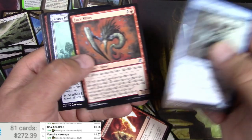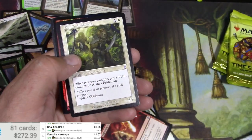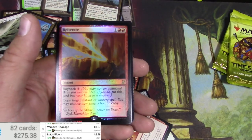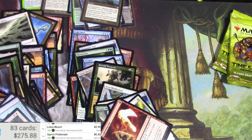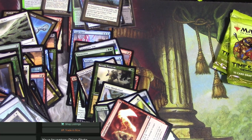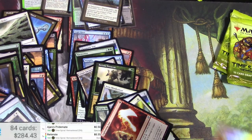Djinn Furius, Virulent Sliver, Lotus Bloom — I missed an uncommon there — and I got a Kasali Pride Mate. And a foil rare — Reiterate. Let's see if you can see it — 2.38 regular, just got one, but it's a foil — 8.55. All right, that's decent.